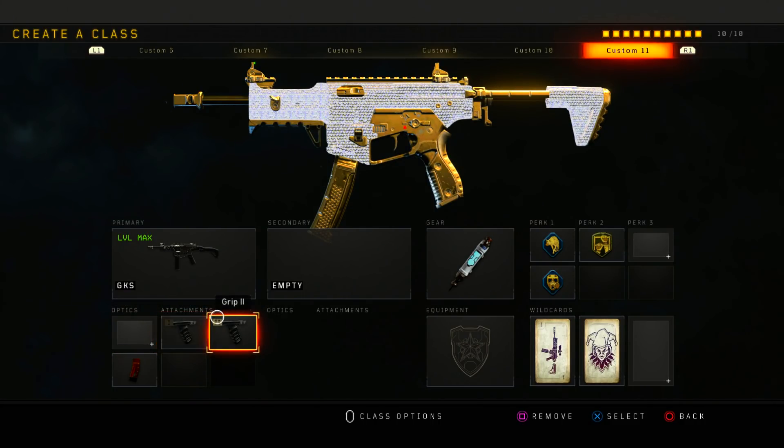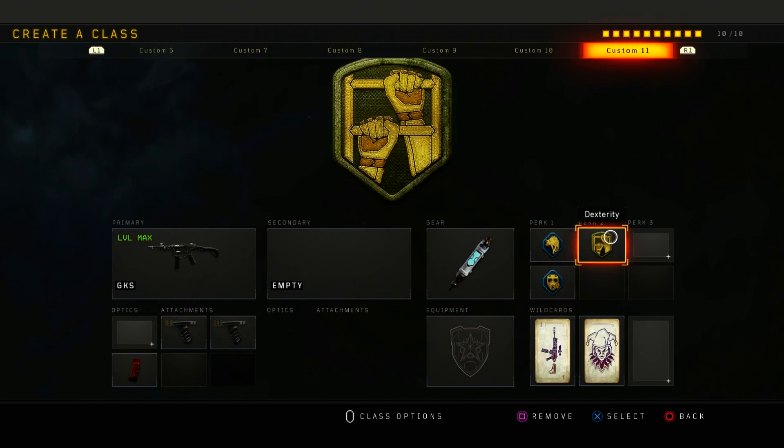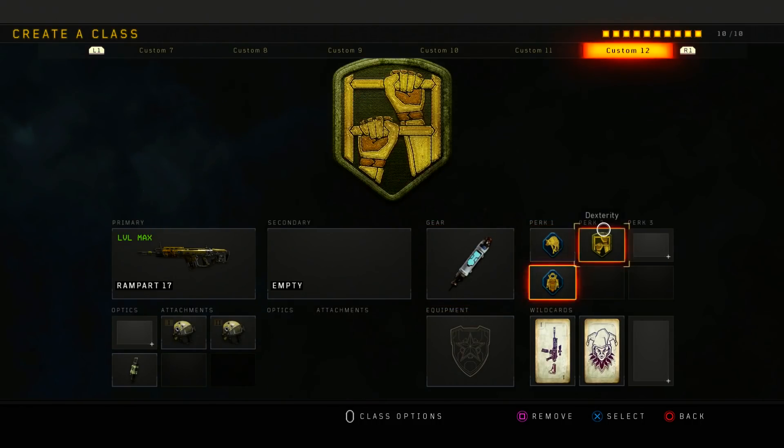Next is my GKS. The GKS is a really good SMG. I run Double Grip and Extended Mag with Stimshot, Scavenger, Tac Mask, and Dexterity. And last but finally, the Rampart — it's really good as well. I'm running Double High Caliber with Fast Mags and Stimshot with Scavenger, Black Jacket, and Dexterity.